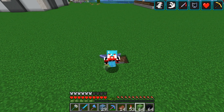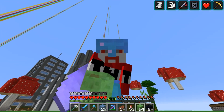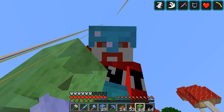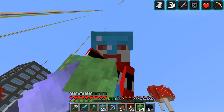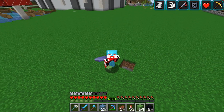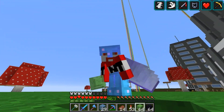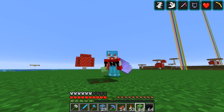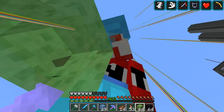Alright guys, so I am here at the build site. Oh dang — slime in your hand doesn't render correctly. Look, my elytra renders on top of the slime. And so does the shadow — the shadow also renders on top of the slime. Oh, that's so weird. I think water also renders on top of it. Yep. I think glass should also render on top of it.